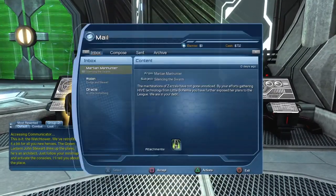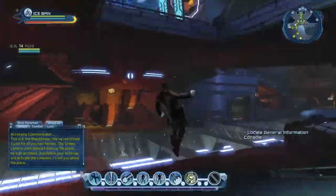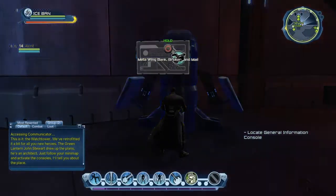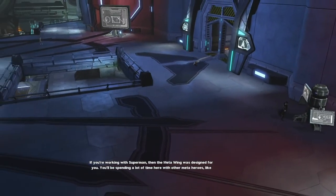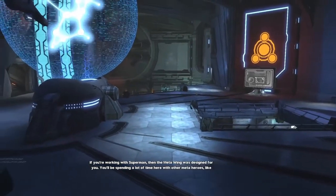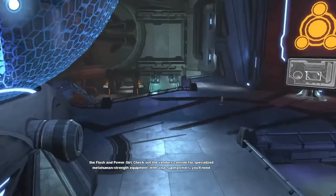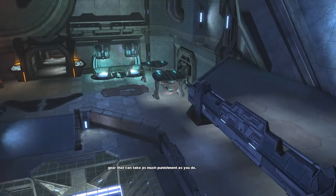I can check my mail here, cool. If you're working with Superman, then the meta wing was designed for you — spending a lot of time here with other meta heroes like the Flash and Power Girl. Check out the vendor console for specialized meta-human strength equipment. With your superpowers you'll need gear that can take as much punishment as you do.